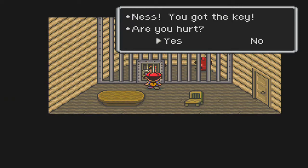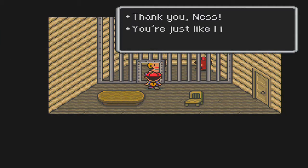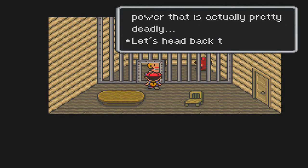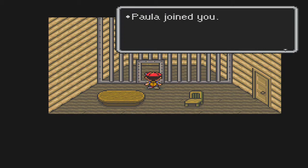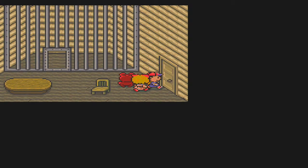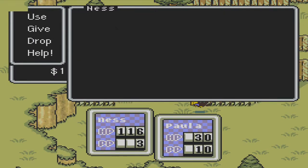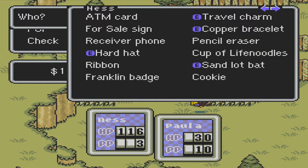Back to the cabin where Paula is being held — it's such a small little house. Paula says: 'You got the key, I heard. I'm sorry for all the trouble. Strong, just like I imagined you to be. People in Twoson are worried about me — we can do it if we combine our strength. I'm going to use a little psychic power that is actually pretty deadly.' Paula joined the party — hurrah! We'll definitely have to train her up. Now let's do some item switching: give the travel charm and frying pan to Paula for equipping, give her the ribbon and a Life Noodle.